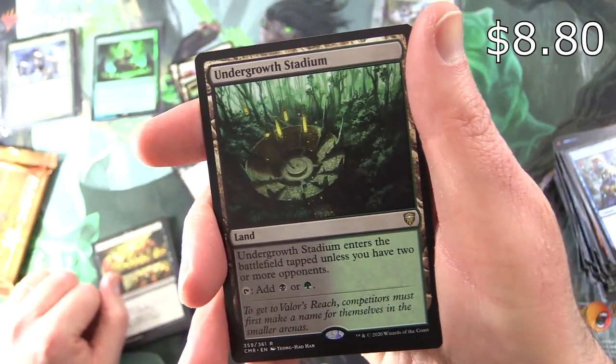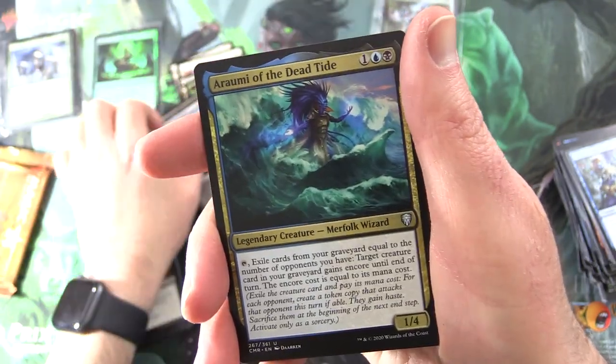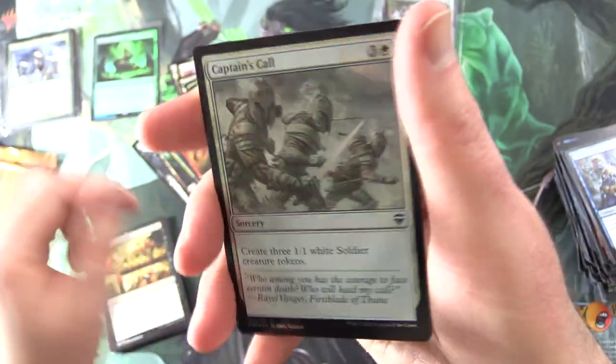Undergrowth Stadium is a Land — enters the battlefield tapped unless you have two or more opponents; tap for black or green. Not bad at all. Also Aromia the Dead Tide, and Rograkh Son of Rohgahh, along with a Foil Captain's Call and Soldier Token.